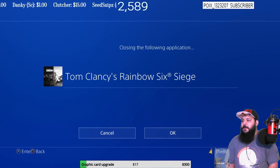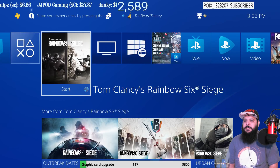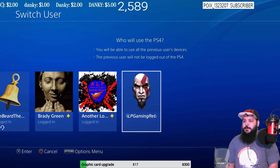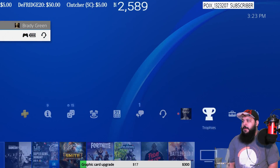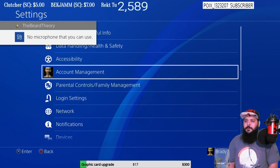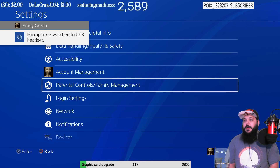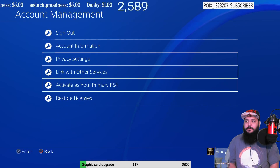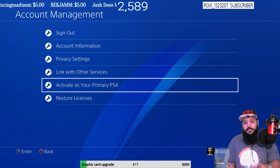Basically, the only thing you're going to need to do is close this application. You need one main account on your system — one main account. I'll switch user now. We've got AOP Gaming, Another Lost Production, and then my main account right here. What you want to do is go into parental controls and family management, but first make sure you go to your account and activate this PlayStation. Your main account has to be on the PlayStation that you make the smurf account with.